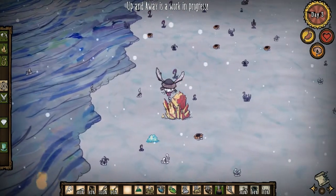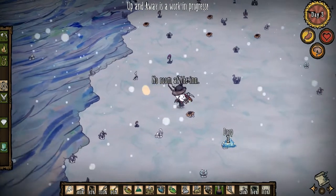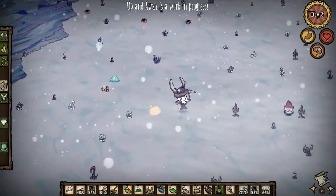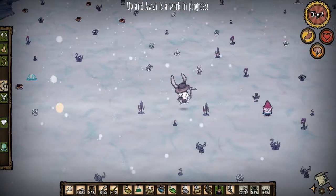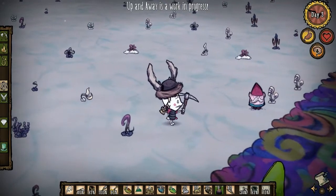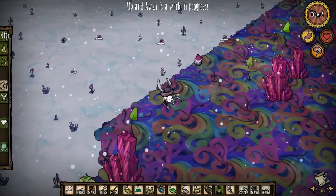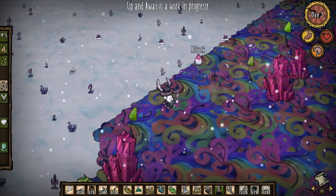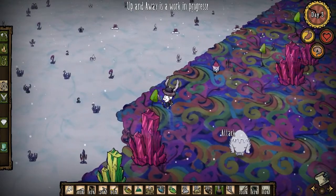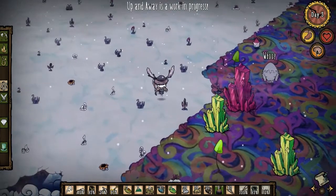Let's go ahead and mine this stuff. What the fuck? What the fuck is that? Is that a fucking gnome? What are you doing, sir? What the fuck is this trippy-ass biome? I want to attack the gnome. These guys are hostile — they're hostile.